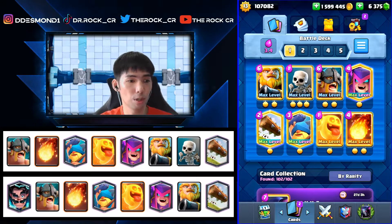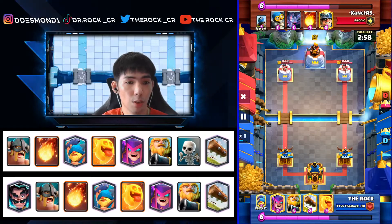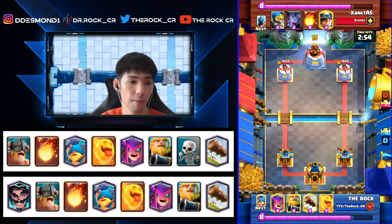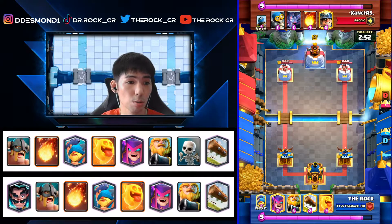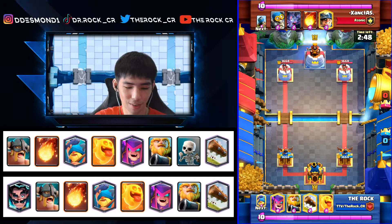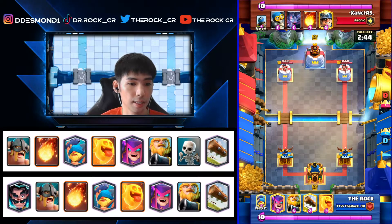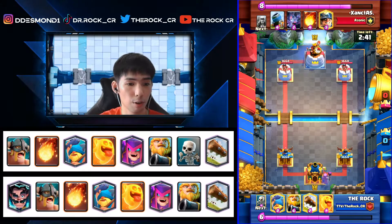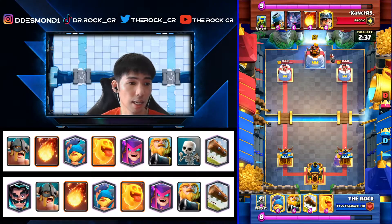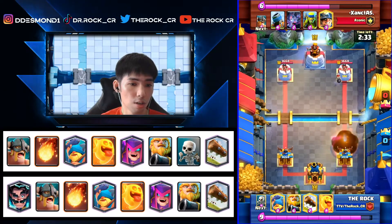First replay — we're going against a Mortar Bats minor control deck, and eBabs is everywhere including in Mortar decks. First play with this deck I like to cycle Mother Witch, Log, Heal Spirit, or Scaleys in the back, because there's no more Giant Scallywag bomb to worry about. Even if they have a Giant Scallywag the bomb isn't that great, so Fisherman in the back is pretty okay.